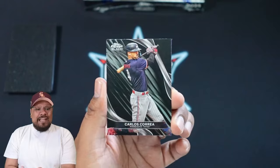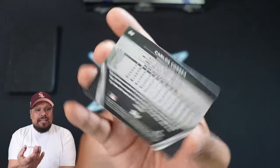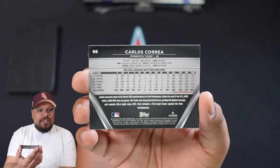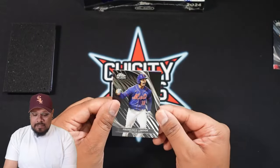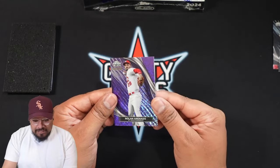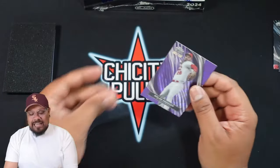I absolutely love the design of this year's Topps Chrome Black — very crispy cards. We start off with Carlos Correa. On the back you get his stats and information. Then we have Francisco Lindor, and then we do have a numbered card: a purple parallel for the St. Louis Cardinals — that's Nolan Arenado, numbered 83 out of 150. I absolutely love the design of these cards, one of my favorite sets hands down every single year.